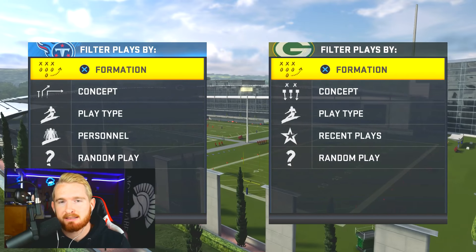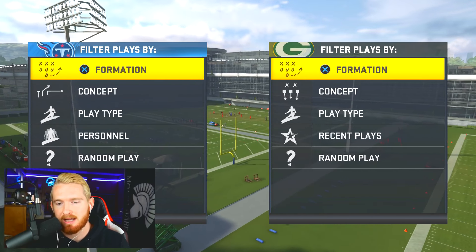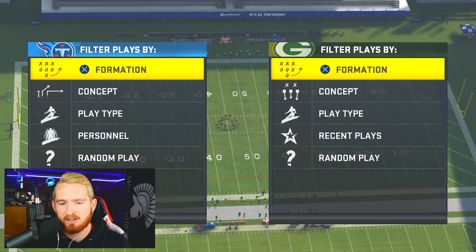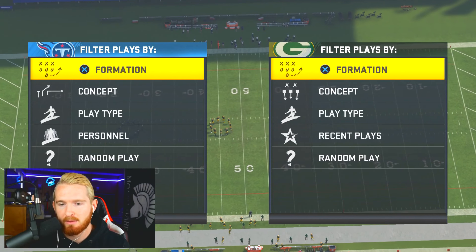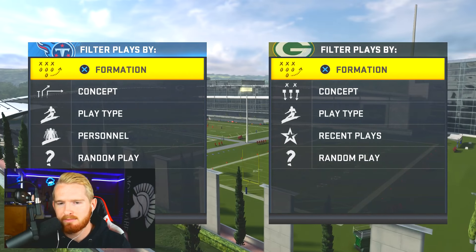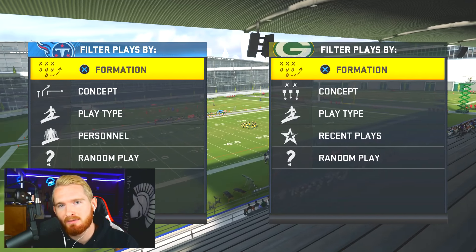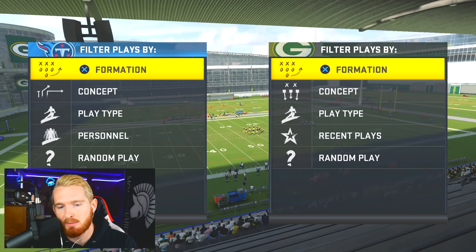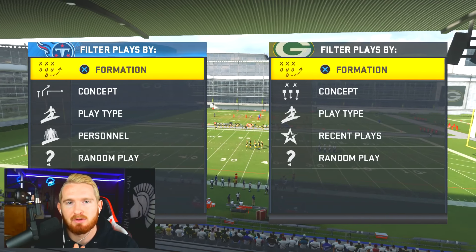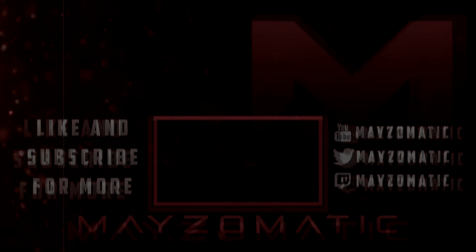That's going to pretty much conclude how I run my 3-4 Odd. If you guys have any questions, hop in the live stream — I try to get to as many questions as I can and you'll see me use the defense live. There are other situational adjustments I make on the fly, but those are my base setups. Run it with your own twist depending on your opponent's tendencies. If you like the video and want me to go over Part 2 — Big Dime 1-4-6 — please leave a like, and don't forget to subscribe if you're new.